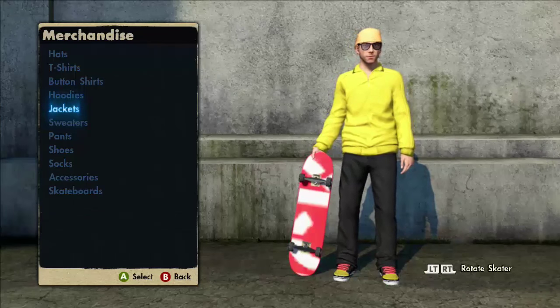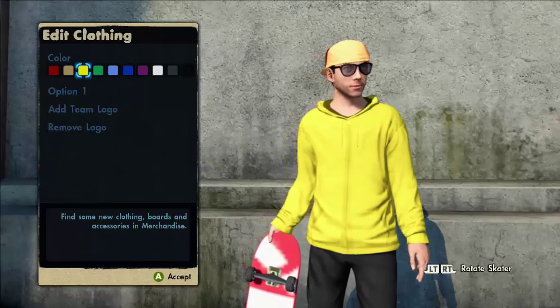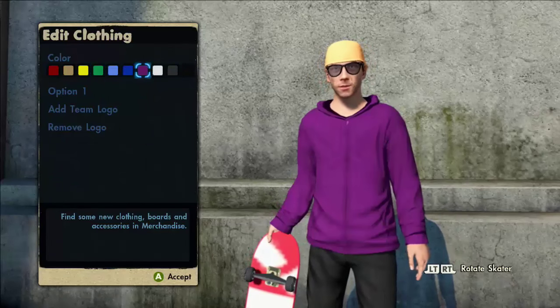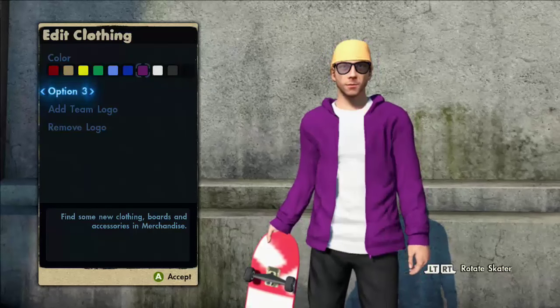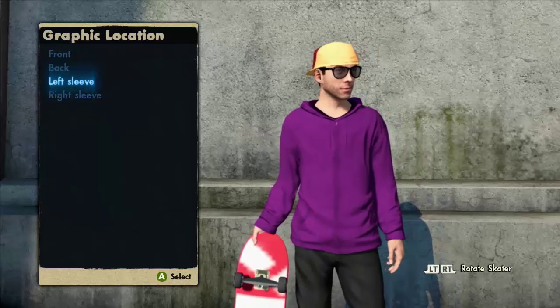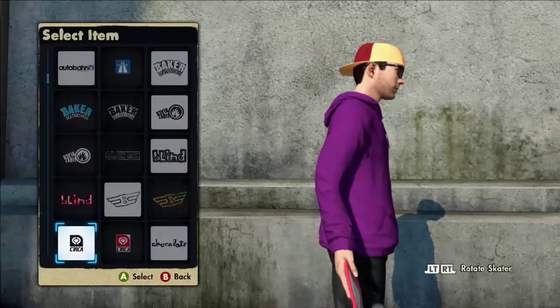Now, the third and final glitch is on the hoodies — the one that everybody basically has on, which is J-Dog's hoodie style. Go to any color jacket you want — I'll choose purple. It doesn't matter if it's hooded or not. Go to 'Add Team Logo,' put it on your right sleeve, and go to brand logo, then scroll all the way down.